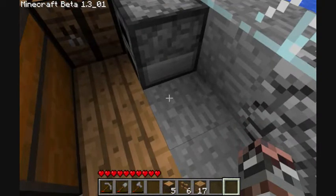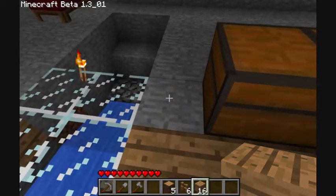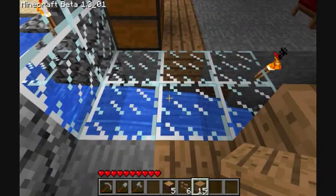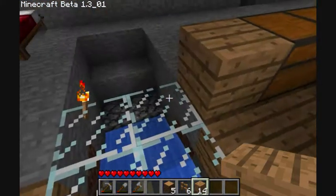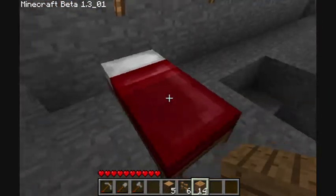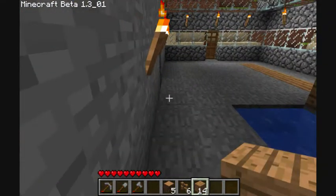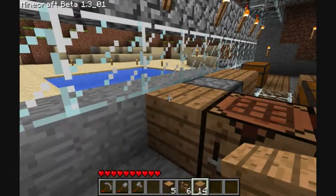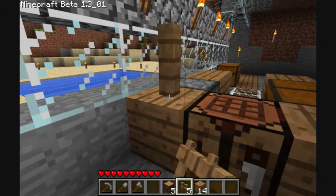I wish it was facing the other way, but that's okay. So now we'll throw down another wooden plank — we got the basis of this. And we'll throw some wooden planks at the very back side here too. Place that down. And we're going to walk around. And along here, what we're going to do with the fence posts is we're going to throw one up on top of these blocks — one there.